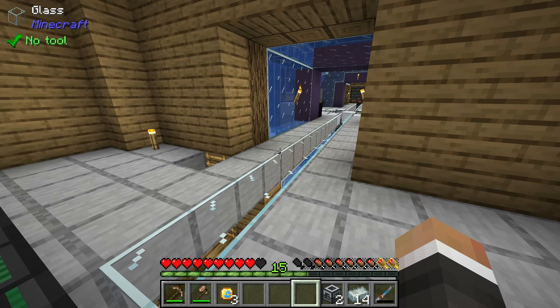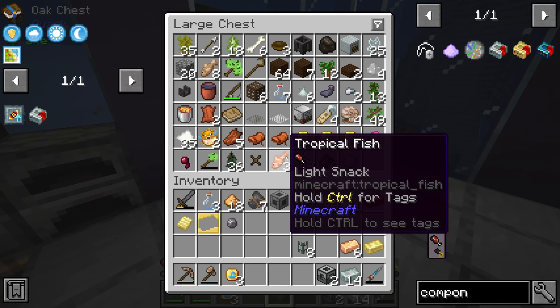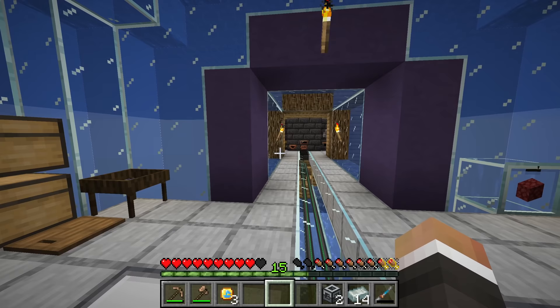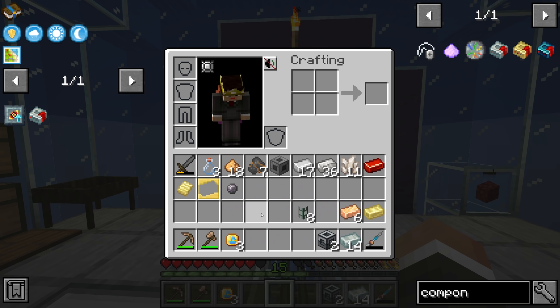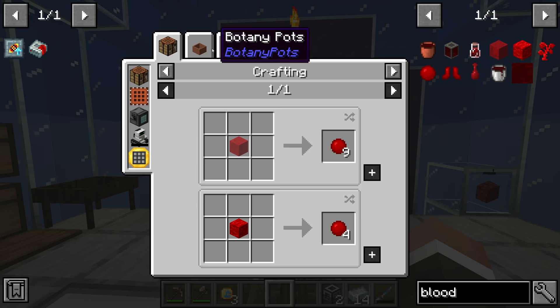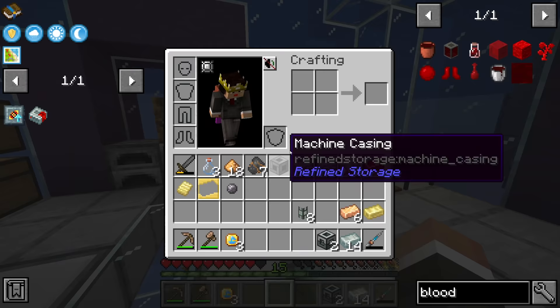Processor binding is made with two string and one slime ball or slime ball equivalent. String we have - a fair amount from earlier in the playthrough using silkworms with our trees. Slime, on the other hand, is something we actually don't have just yet. I think there are two ways we could go about getting fairly easy slime right now. One way - the way we're not going to do, but that you could - is you can make coagulated blood using a tinker's smeltery.